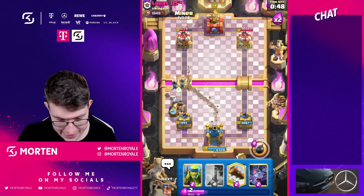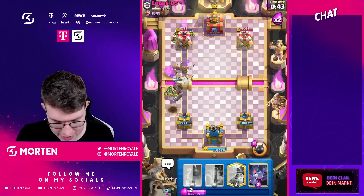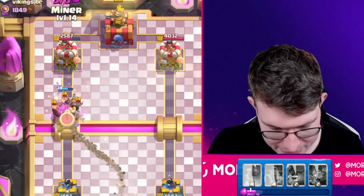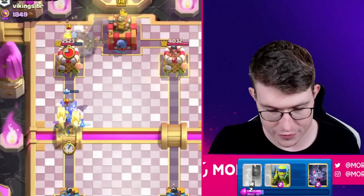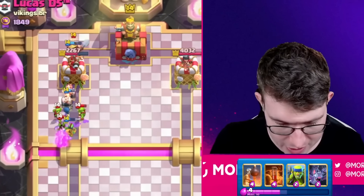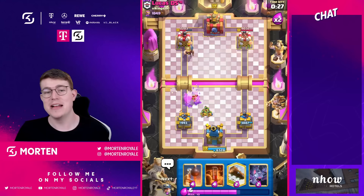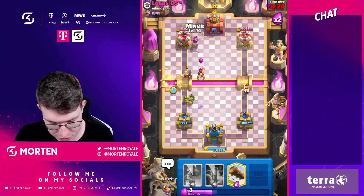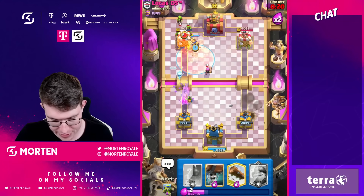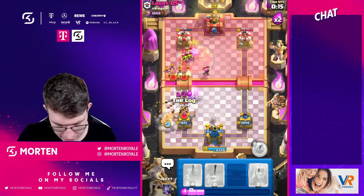Going for miner plus wall breaker in case he wants to go in for fire cracker - and that's exactly what he's going for. I need to also play my log here making sure everything stays alive. Going for the miner, hopefully the mighty miner tanks - and this miner will get a ton of trip damage because all his stuff is on the side. He just needs to play a log otherwise both of them are connecting. Going for spear goblins since miners are on the side.